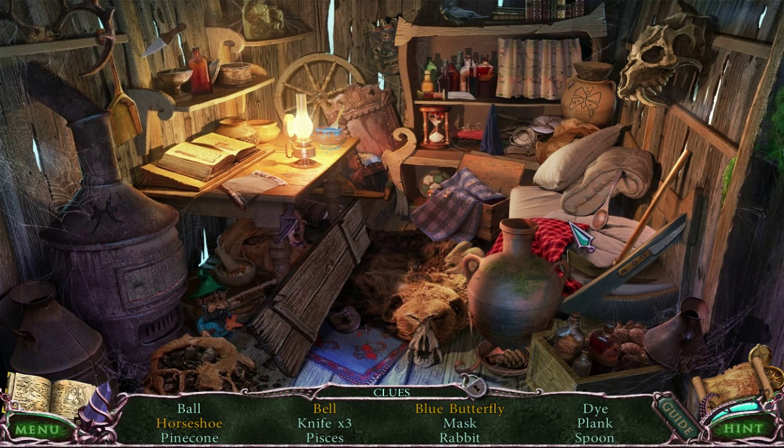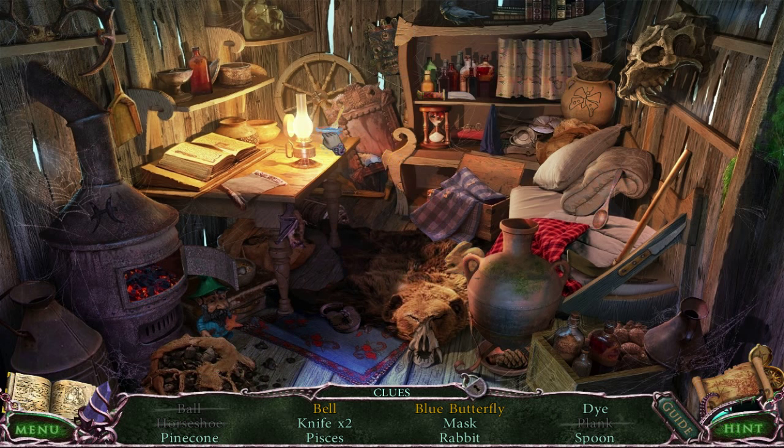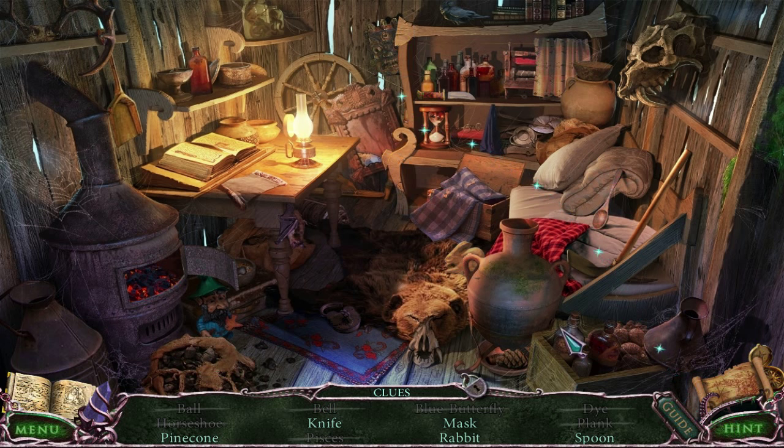I thought the inside of this hut would be the monster. Let's just keep searching for things. I need to find a horseshoe and a pine cone — there's a horseshoe. I need to find a hidden bell, a knife, a pisces, and a rabbit. I've got blue stuff and I need to find a blue butterfly — there's a butterfly. There's my knife and spoon; now I can have dinner.